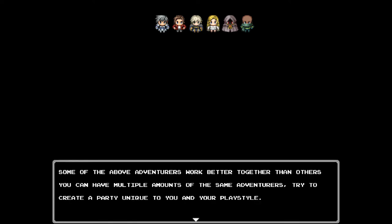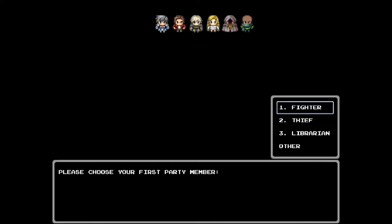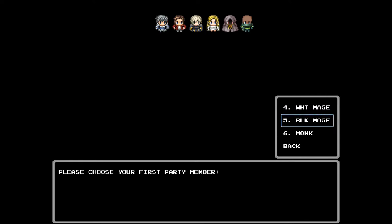Some are weaker, some are stronger, some work better together — you get to pick four. Your fighter is your classic melee, wears armor, uses swords and axes. Your thief wears lighter armor and can help with looting, get better treasure, and also escaping battles. The librarian uses books for special abilities, kind of like a magician but book-based. Then you have your white mage, basically a healer. And your black mage does big magic attacks. Your monk is hand-to-hand.